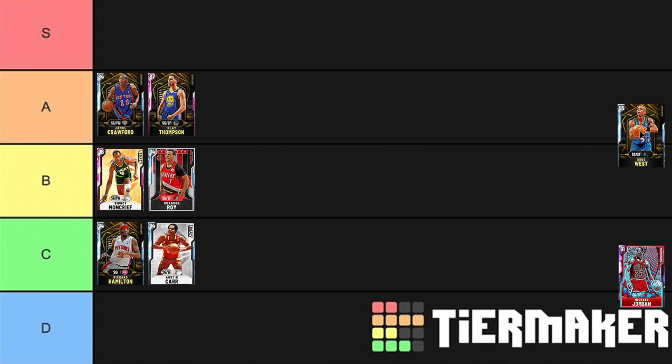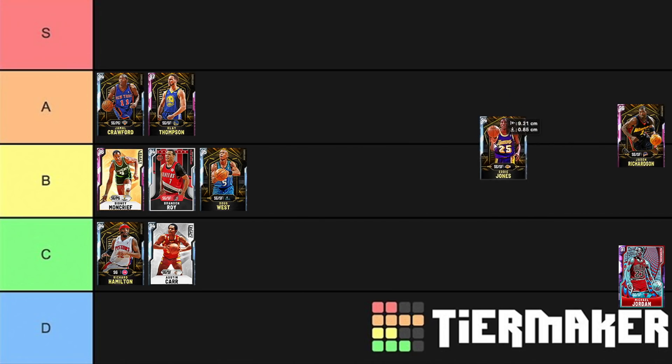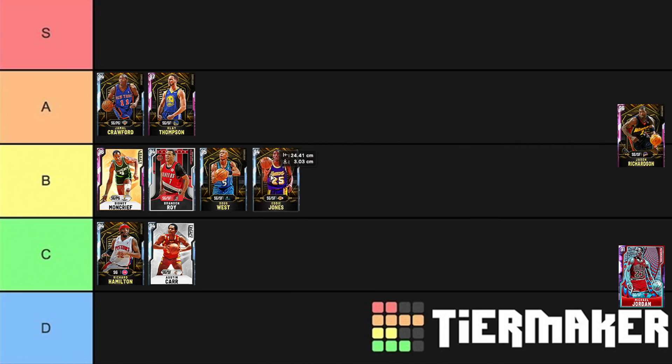Doug West is a player I have never used, but I've had him used against me plenty of times. He's either been absolutely shocking or unplayably good. I'm going to put Doug West in B tier — he's the one player on this list I have never used. Eddie Jones I actually really like — good release, good at attacking the basket, he's got a good quick first step. But he's kind of in the Brandon Roy tier, very similar to Brandon Roy.